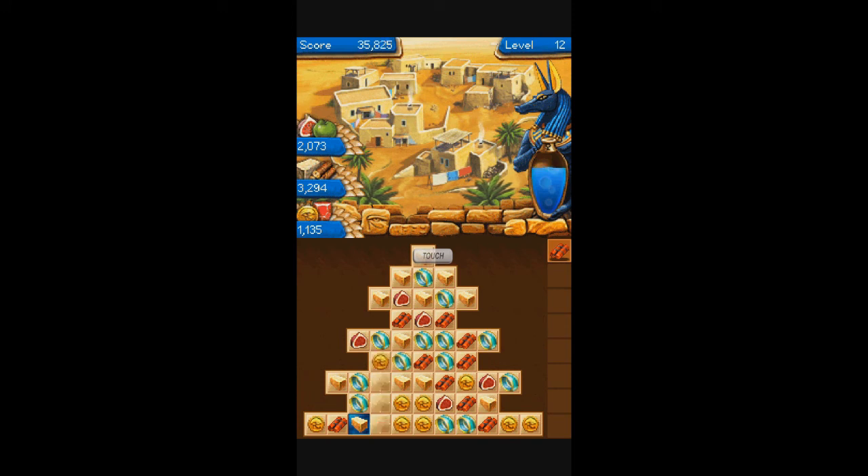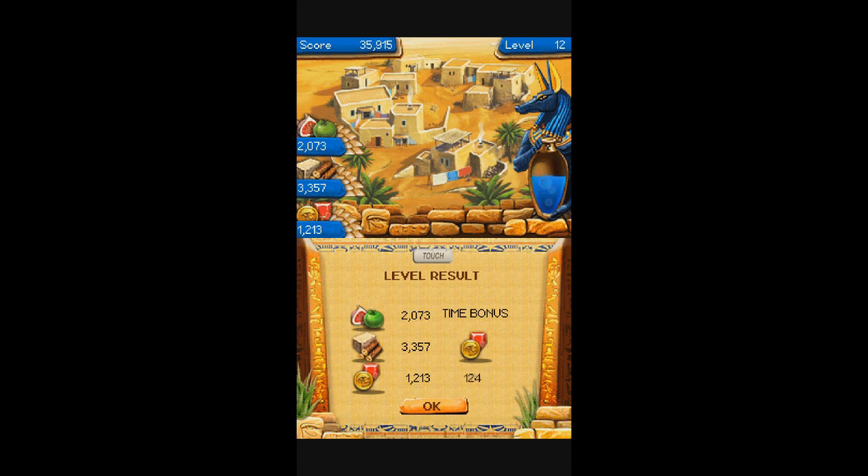One more blue square over there - there it is. It put the bug right there where it would fall instantly. We'll get points for the time that was left.